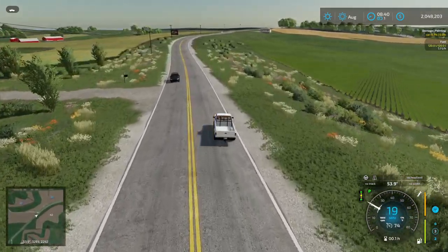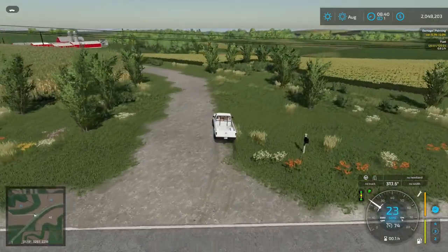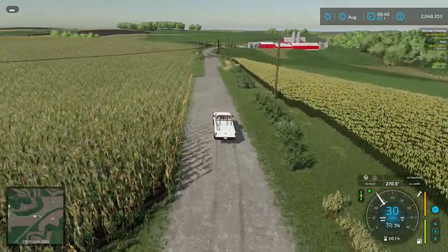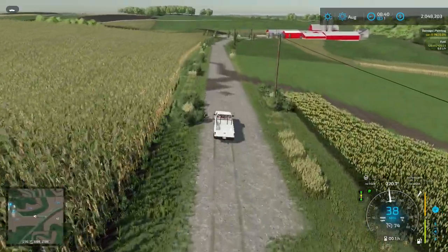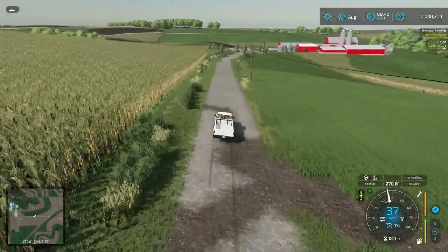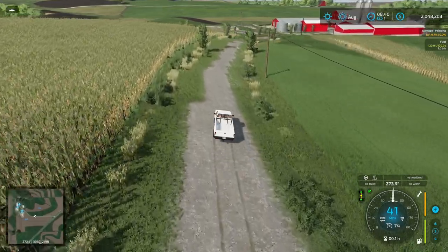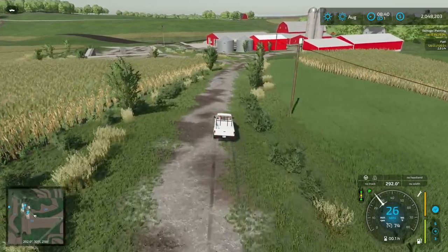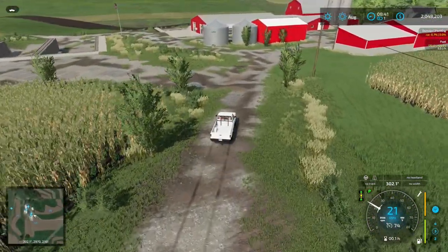Here's the road we want to go down — a very nice driveway into the farm with lots of red barns. This is certainly a nice little farm. We've got corn on our fields, actually on both of them. We've got a bunker silo.